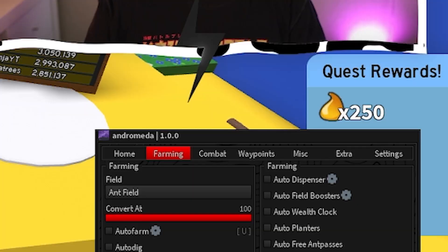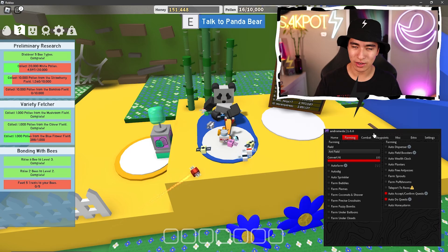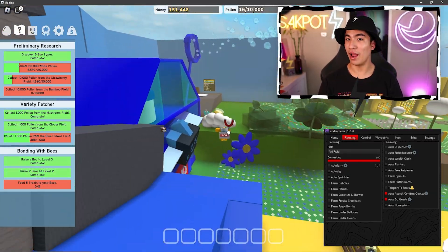We also finished the quest with Mr. Panda over here, so we talked to him and just like that we instantly accept all the text and dialogue that nobody really reads. Comment down below if you actually read the lore in Bee Swarm Simulator.